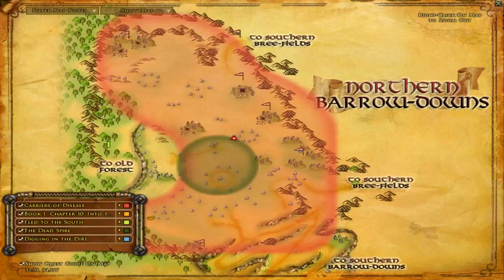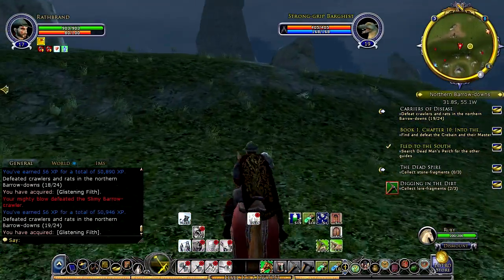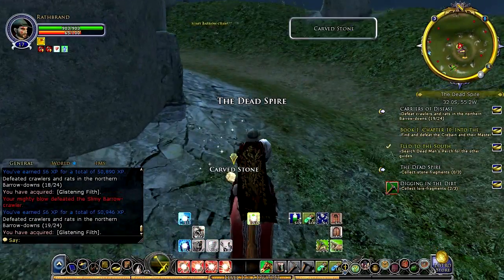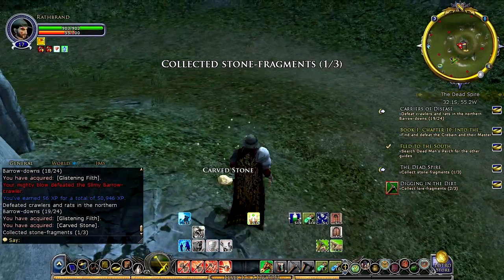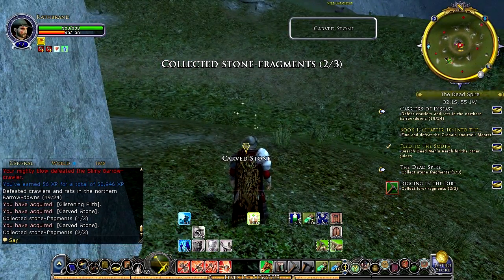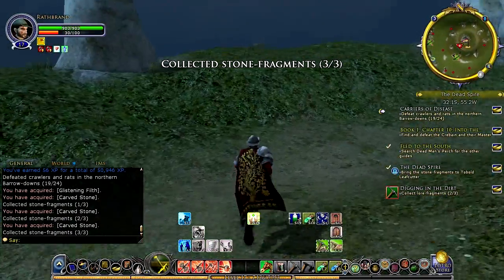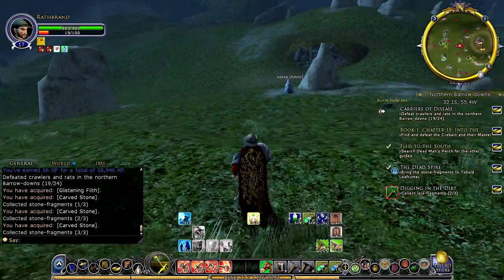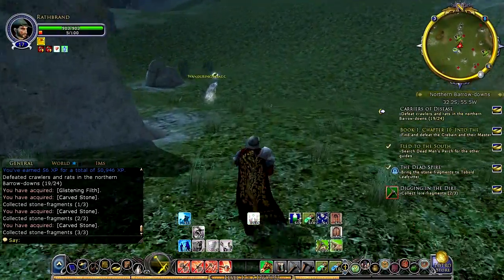Our last shard is over there, but we conveniently have the Dead Spire right here so we might as well take care of that and grab these little stone fragments that lie around it. I also see on my mini map a wandering shade that runs around here and gives us another quest, so I'm going to run over here and talk to him. He's hiding behind the rock — there he is. The wandering shade.